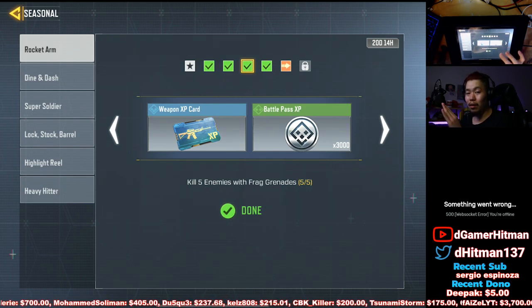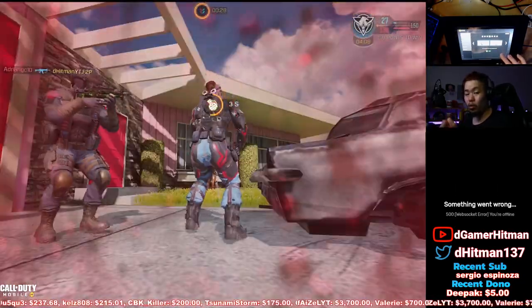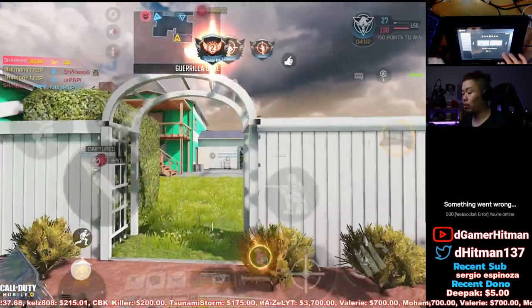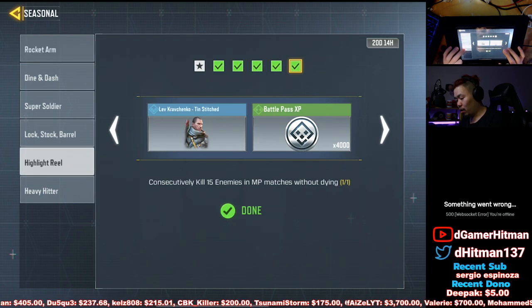For the harder ones — the frag grenade, I literally recommend doing this on Hardpoint because you're gonna have to do Hardpoint anyway. You just kamikaze: hold your grenade, walk into the hardpoint, and you'll get two or three kills. Even in Domination you can do that — I've got a triple kill with that method.